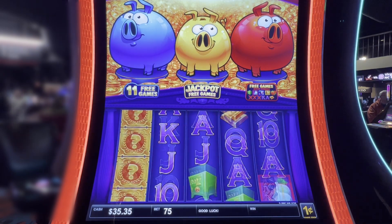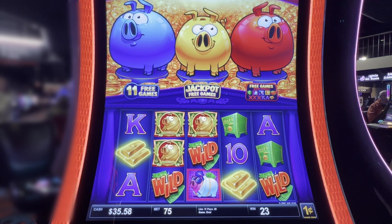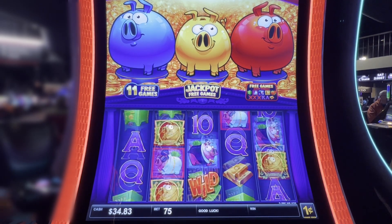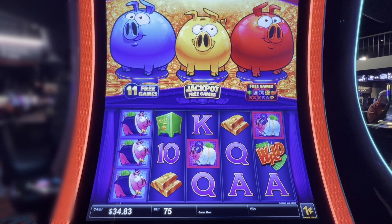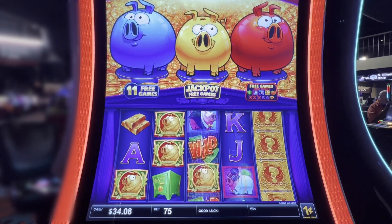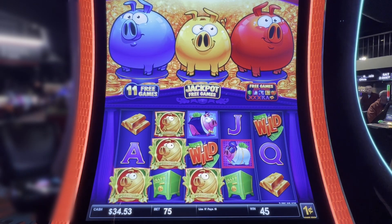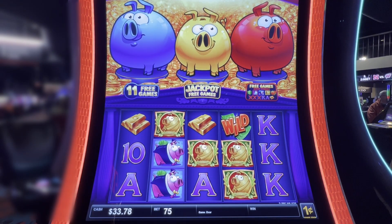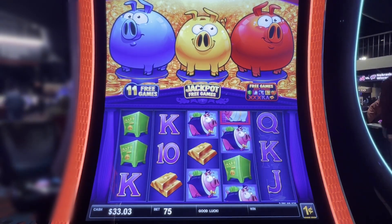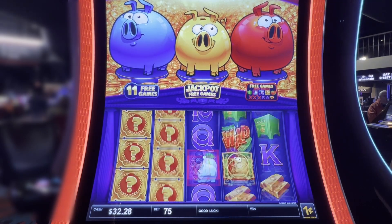Every time we get a blue you're probably going to hear me say 'no no no,' because we don't want the blue to go off until the blue and the yellow go off together. If the blue and yellow go off together, that gives you more opportunities to throw coins up for the jackpot games. If we pop just the gold, you get seven games. If we pop the gold and blue together right now, we would get 11.